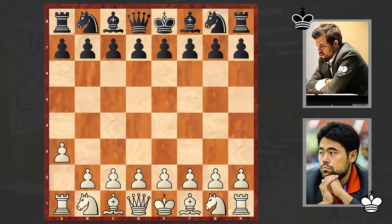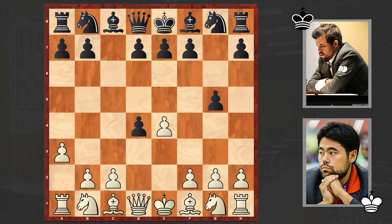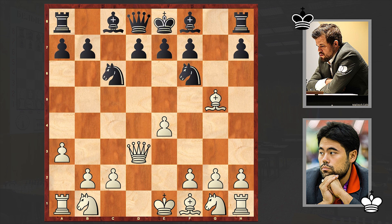Carlsen's answer was more intriguing: G5. During that tournament he played the Grob Opening, which starts with G4, several times, and this time in the style of the Grob he's going for G5. Then came E4, C5, D4, Cxd4, Qxd4, Nf6 — after which white won this pawn. Really a nice approach by Nakamura. An extra pawn is always a good idea.